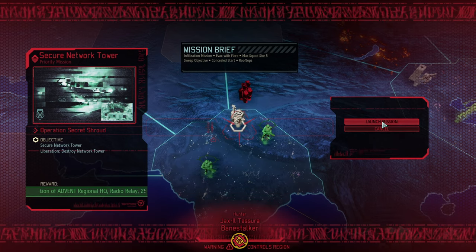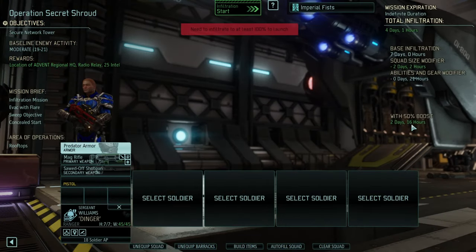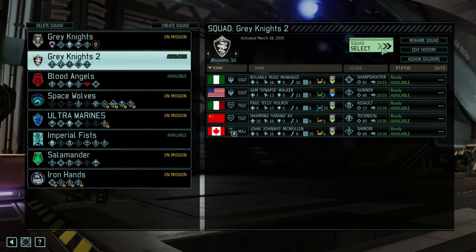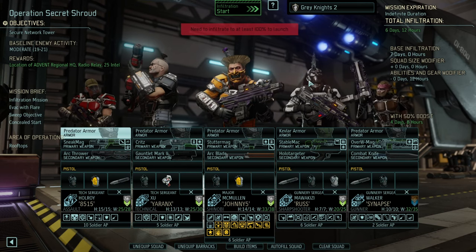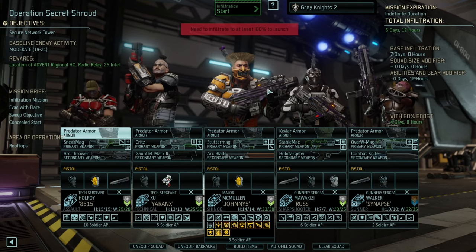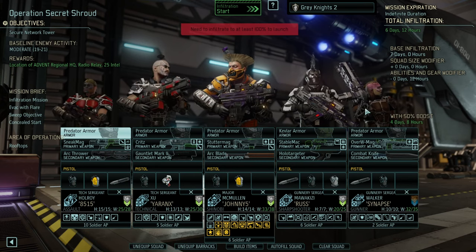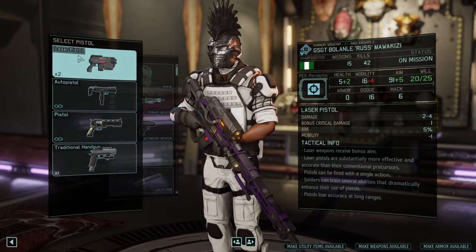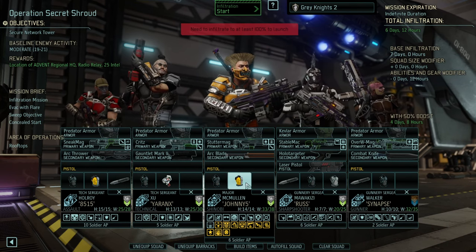We got a radio tower right there. Setting course for Sector 5. Naturally we're going to take the Grey Knights into that. Baseline seems okay and Grey Knights would come up as a team with 5 right away. I think it's a good team, misses the healer a bit, but I think we can do without. What we cannot do without is a pistol on you, my friend — that was a big mistake and I don't want to make it again.